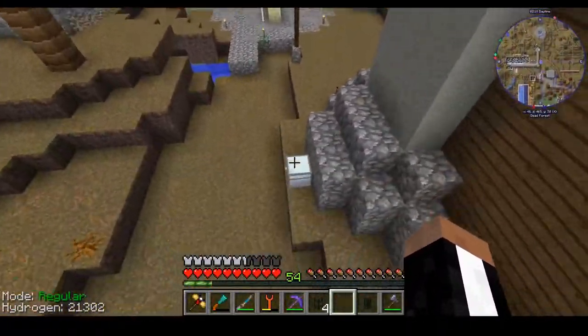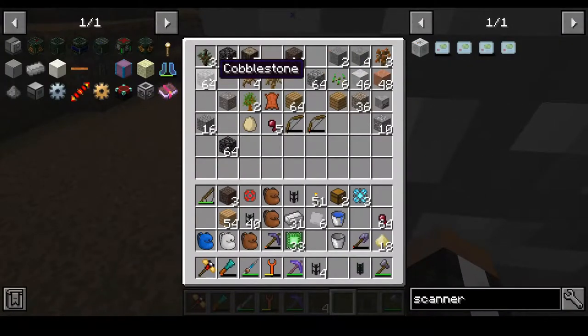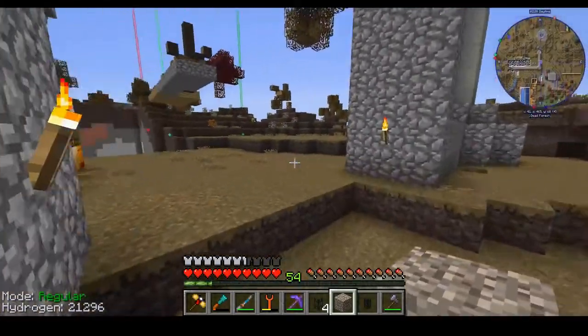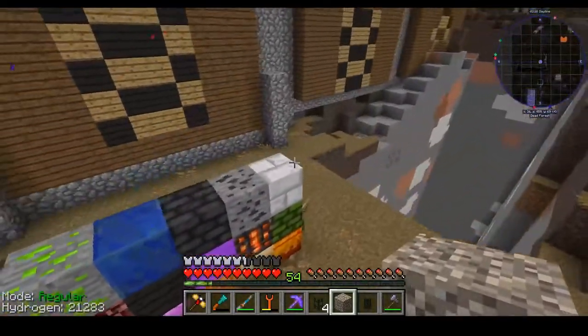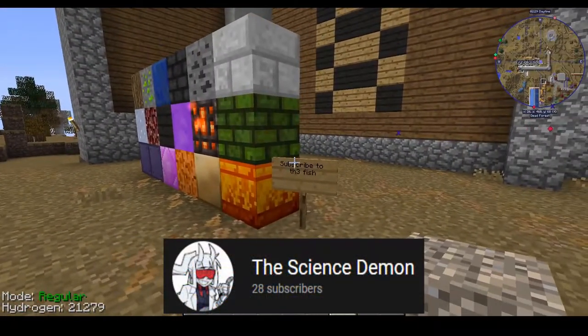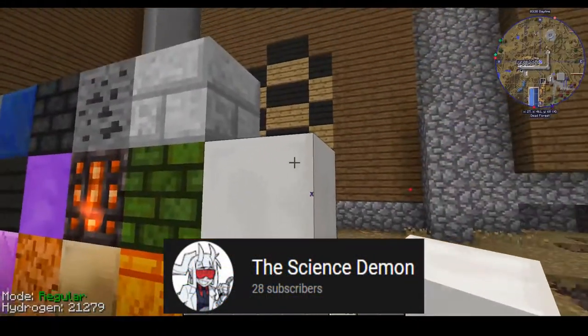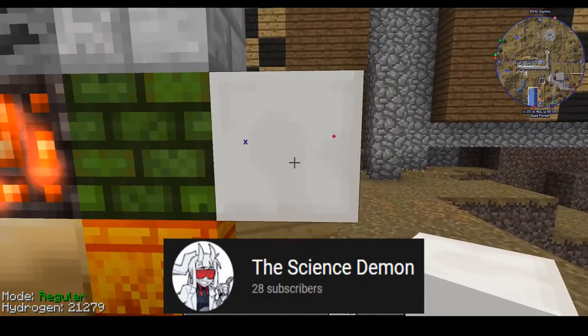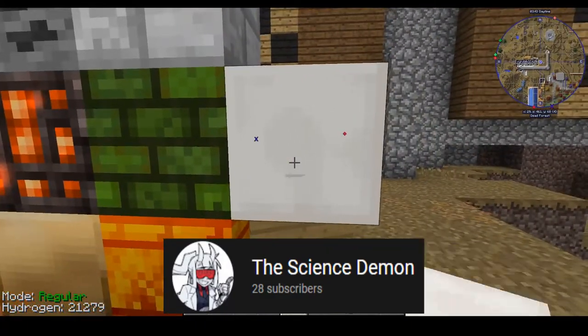For today's block scriber, I'm just gonna throw down a random block. Let's go ahead and place this down — we'll give him a quartz block. So for the science demon, we have this wonderful quartz block, looks kinda weird, like it's been chiseled.